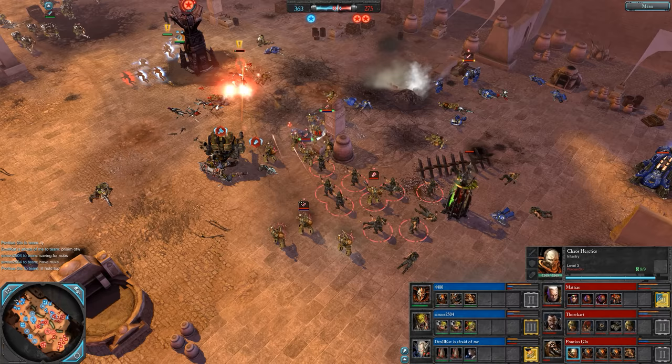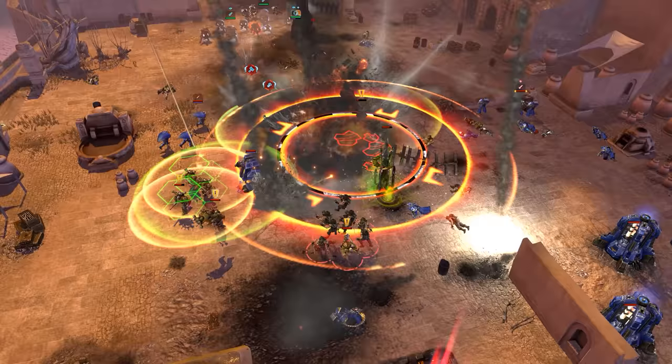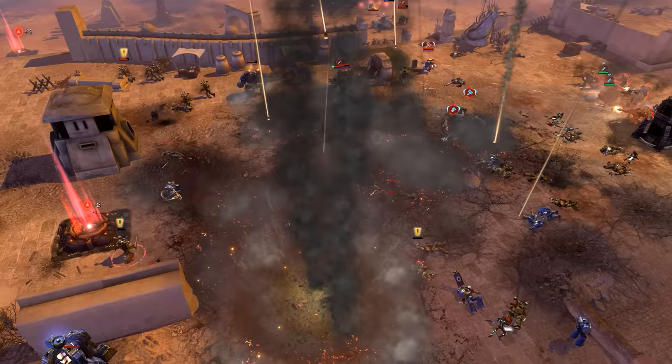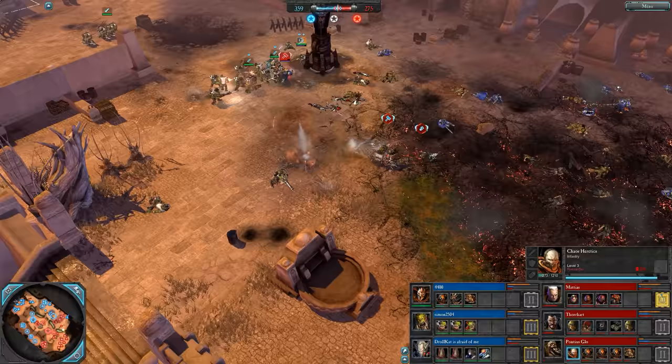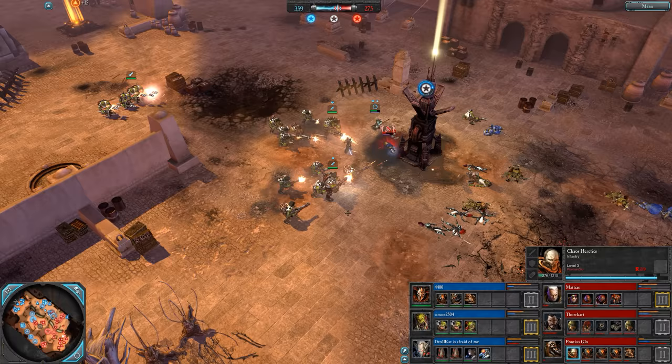Heretics here not worshipping the shrine — it'll still heal you but it means you can't reinforce. Here's the Rocks from Simon. Pretty good placement — took down the shrine. I feel like he should have had more stuff here before he used it, maybe get some tier 3 units up before using that Rocks. But it did some work — got stuff off the field and facilitates the cap. So it was decent usage.